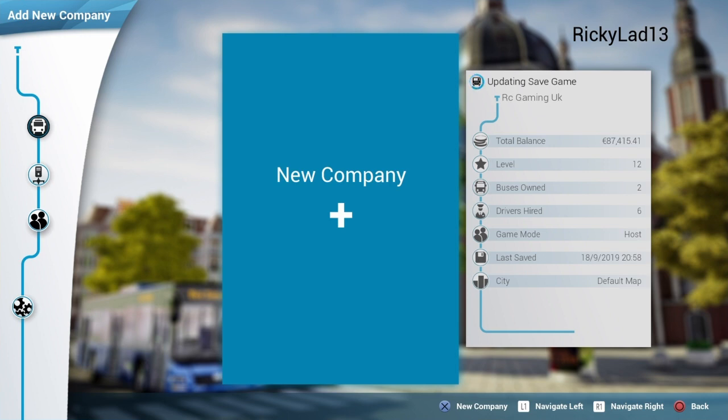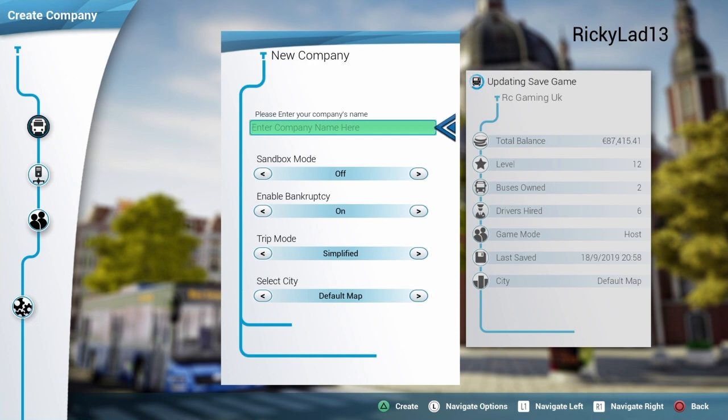What you do is go to new company, then put your name in the company name field — like my name is GamerUK. Then you put sandbox on, keep the rest where it is, and click create.